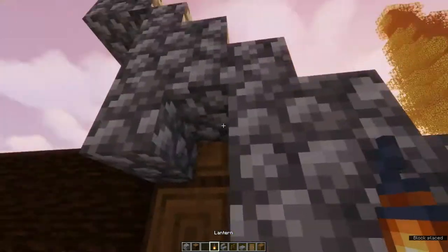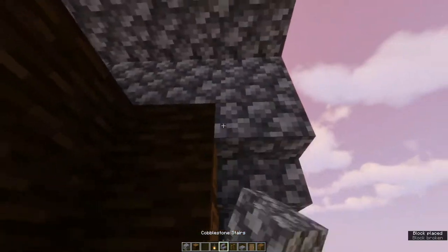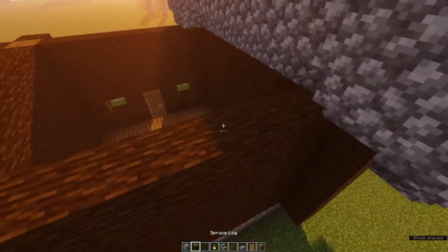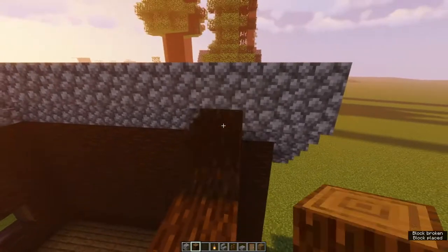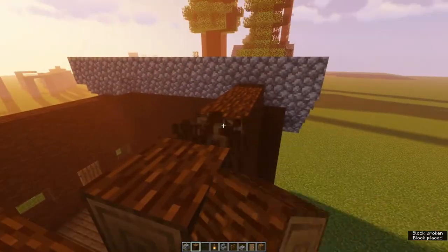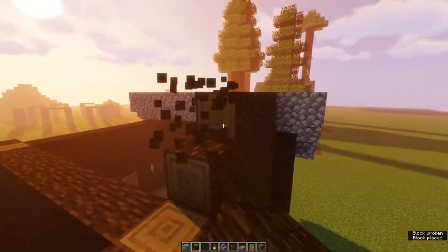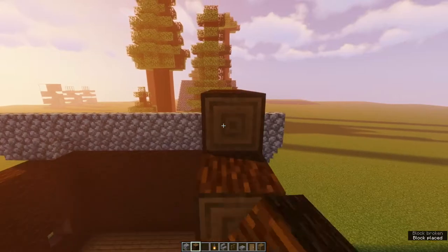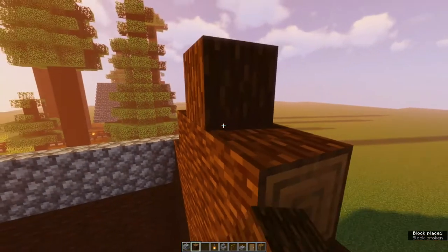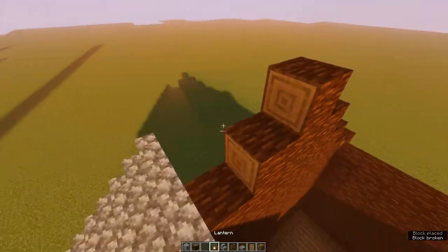Make sure you put your upside down staircases the right way around — please don't be like me! Then make a mould for your roof so that it's easier to place the stairs. Make sure you make each layer one block narrower than the last one, finishing with just one block at the top, like this.